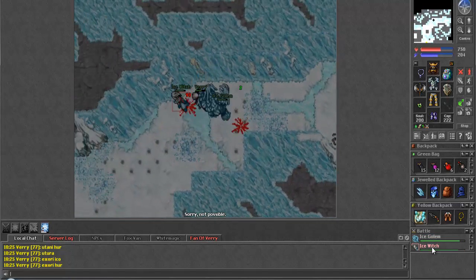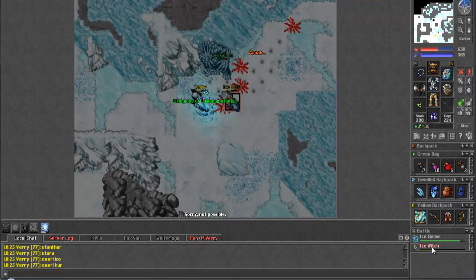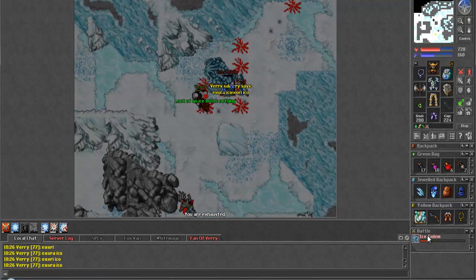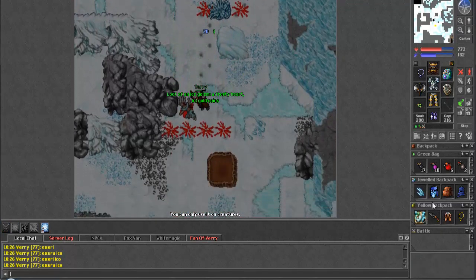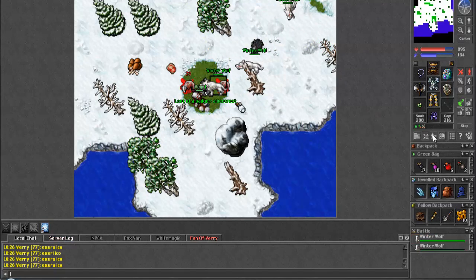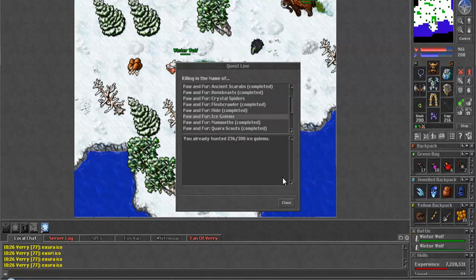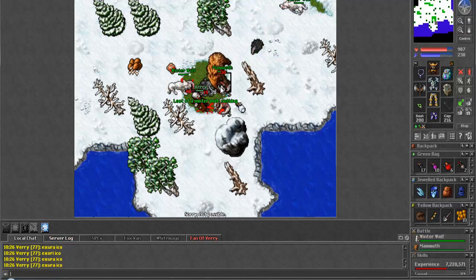I want the witch more than I want you. Okay, so that worked out. Another frosty heart - that's quite a few this run. We're going to pop up here and take a look at our kills: only 140 crystal spiders left, 64 ice golems left. You can see just how quick it gets through it - it's quite nice. And some mammoth tusks, cool.